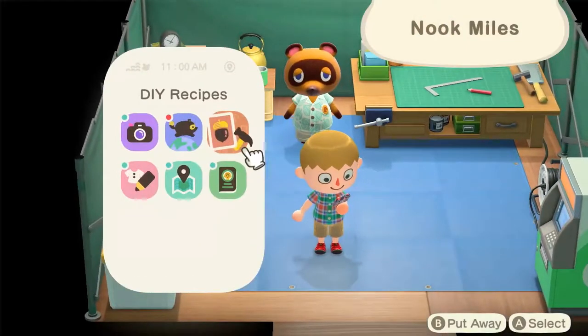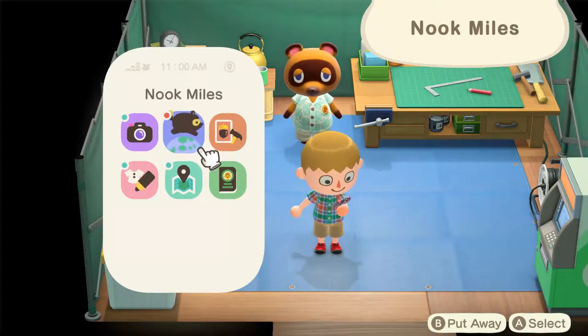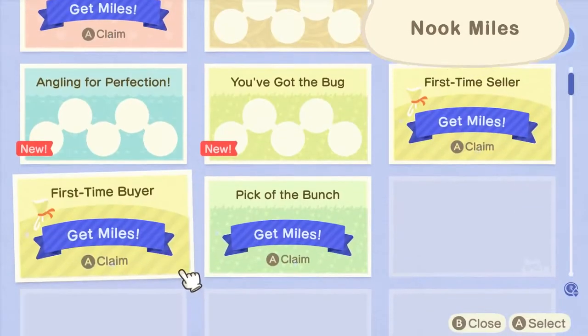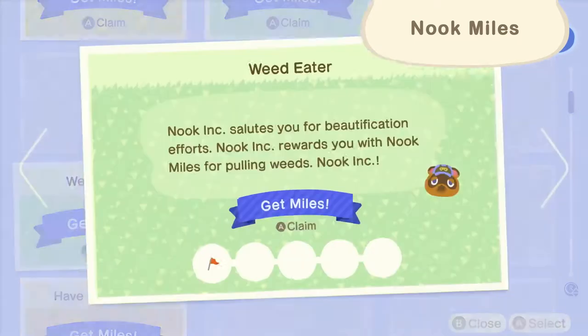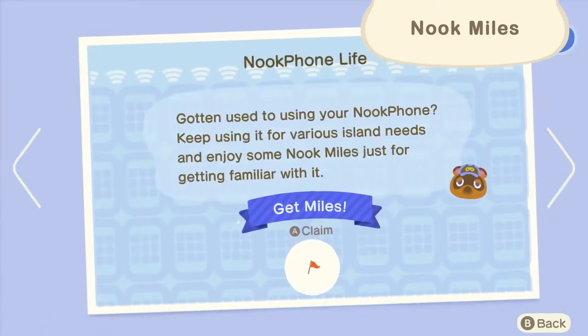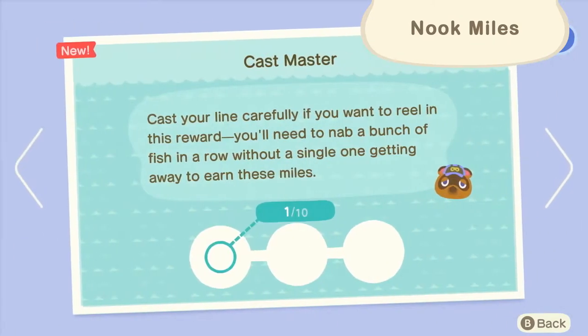In addition to the usual in-game currency, Bells, you can also earn Nook Miles through the Nook Mileage program. You can exchange your miles for special items and recipes. You'll earn miles through a host of activities on the island, so be sure to take advantage of this program.